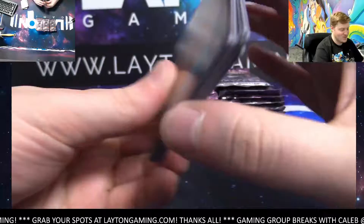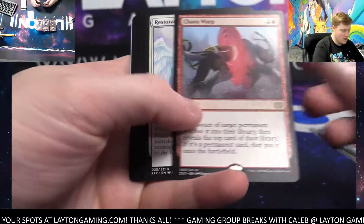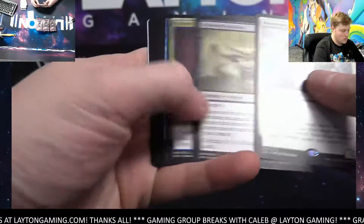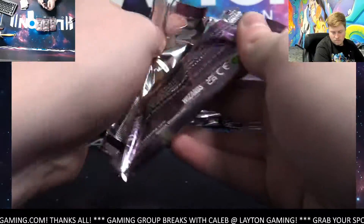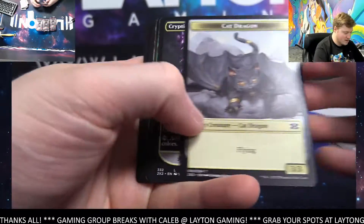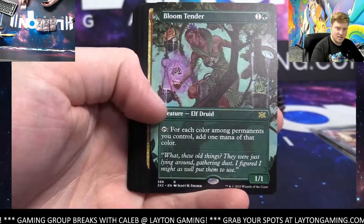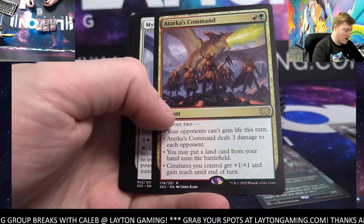Sure enough, Joshua, there you go. Unearthed, Deranged Assistant — swap red. And white: Restoration Angel. Swift Spear. There's the cat dragon — Lane's favorite. Bloom Tender borderless green, not bad. Attacker's Command red.